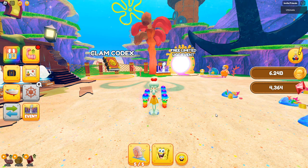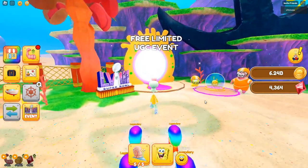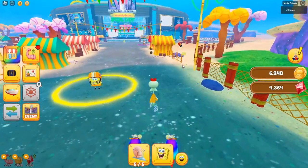Hey guys, welcome back to another video. Today I'm in SpongeBob Simulator and I'm going to show you how to get the Big Buddy Patrick UGC. The first thing you want to do is come over to this portal where it says 'Free Limited UGC Event' and just press yes.